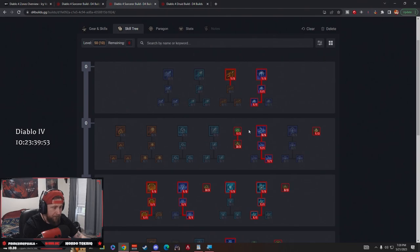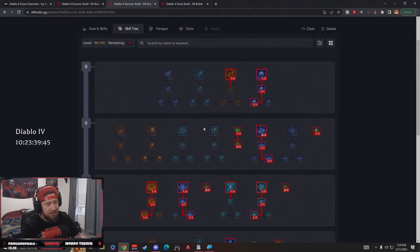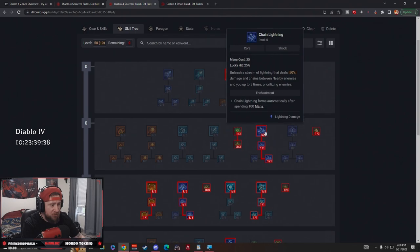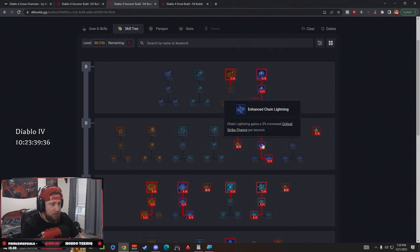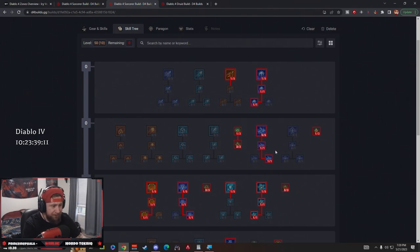We're doing Chain Lightning — everybody knows it's super powerful and arguably the best core skill besides Ice Shards. We have five points in Chain Lightning down to Enhanced for the crit chance, and then we take Greater Chain Lightning. I find very rarely that you'd ever take Destructive for Crackling Energy — it's just not a good enough mechanic. There's no reason to not take Greater Chain Lightning because each time it bounces off of you, you get 10% increased damage, which is huge.